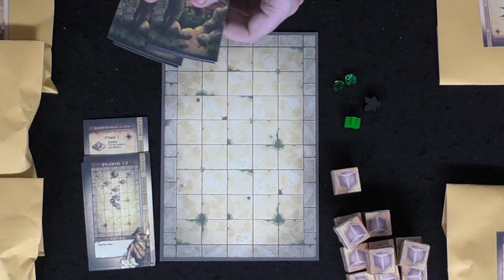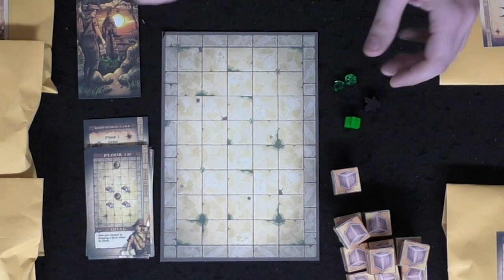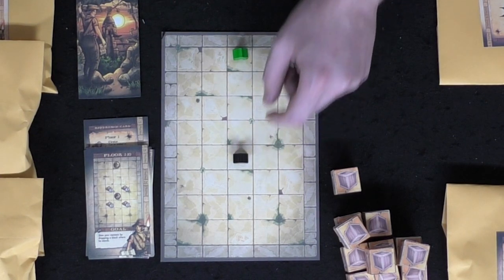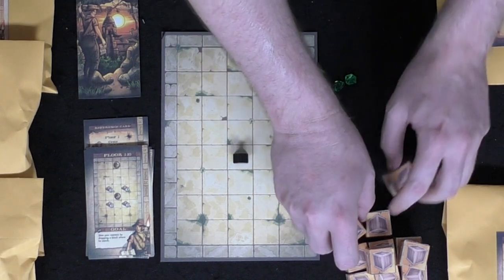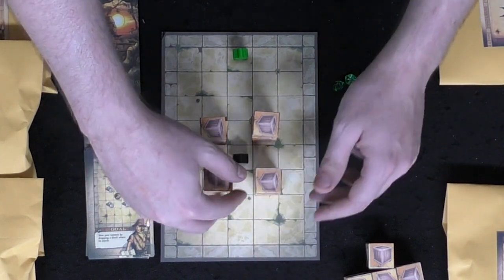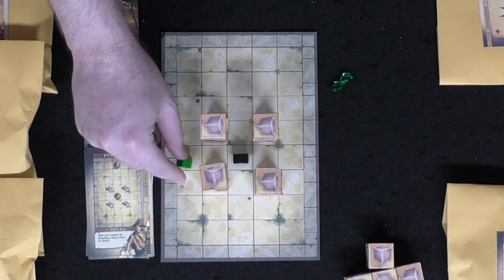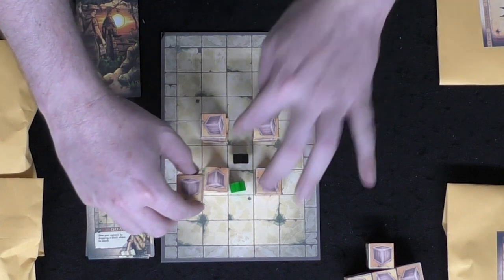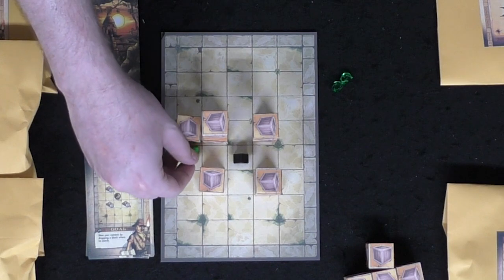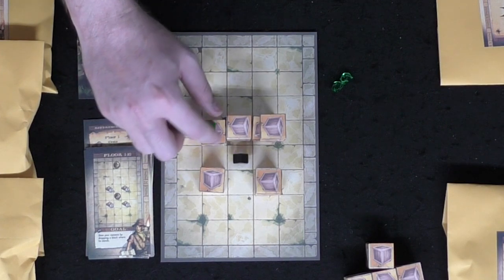The scenarios get more challenging as you go. When you reach the 10th floor, you face the arch nemesis. In this example he's three blocks away from you, surrounded by stacks of two bricks. Your objective is to make a brick fall on top of him. I move my character around, drop this one — it falls — then push and navigate through the layout.